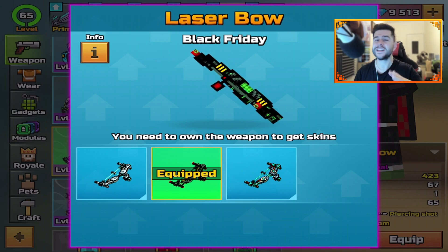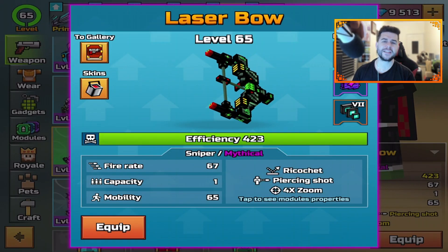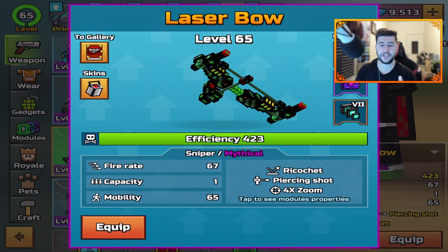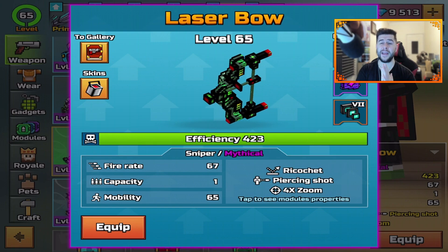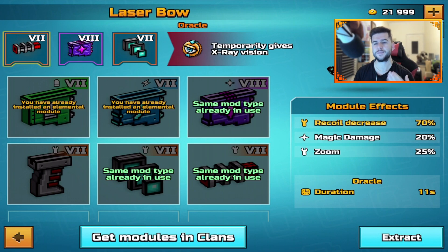It's a ricochet sniper — super, super good. It has the ability to zoom and also has piercing shots, so this is basically going to be a one-shot kill. Of course, modules play a big part in Pixel Gun 3D, but I think this has been buffed so everybody can enjoy it.